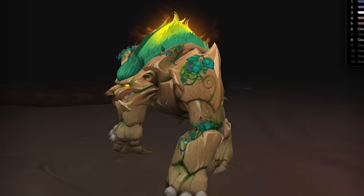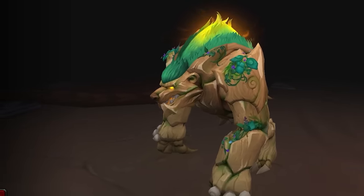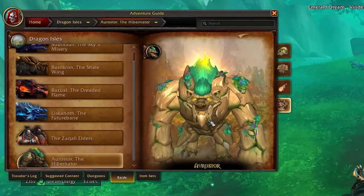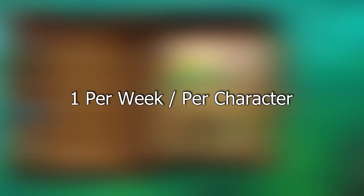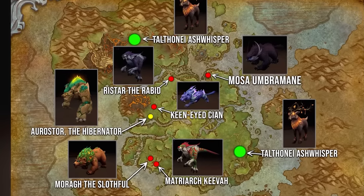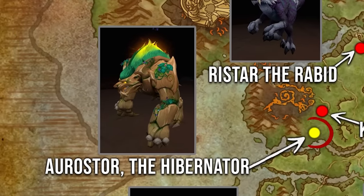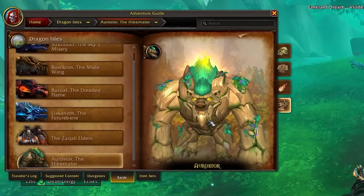The final rare drop to discuss is the Yellow Rune Bear, which looks really good. Unfortunately it drops from the world boss Arustor the Hibernator, meaning you can only kill it once per week per character. We haven't been able to kill this world boss properly yet, so we don't know the exact drop rate — hopefully it's high, but given it's a unique form the drop chance might be lower.